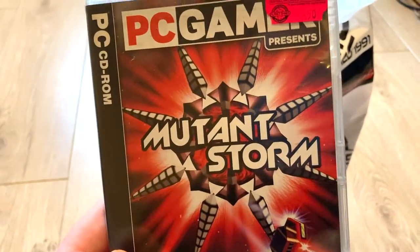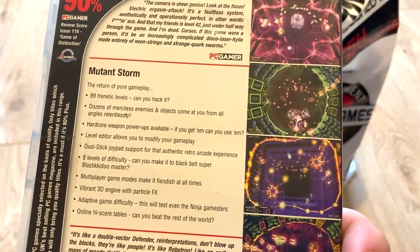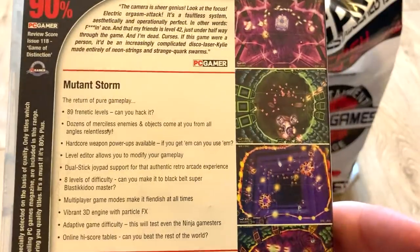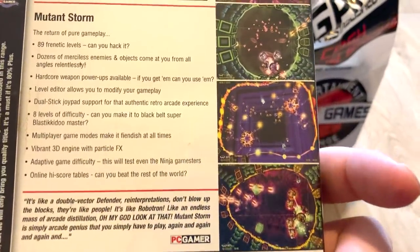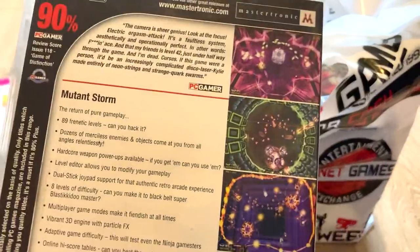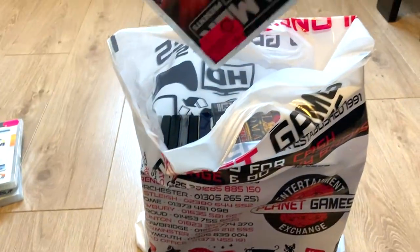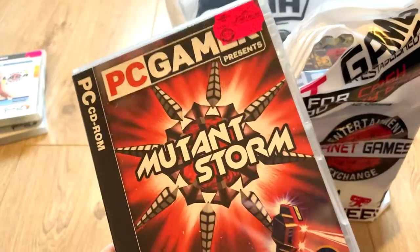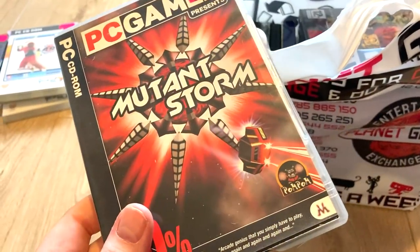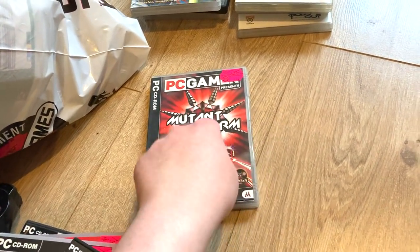Next is Mutant Storm — it's a PC Gamer game. It kind of looks like Geometry Wars crossed with Benson's hacking game on the Vita — that slave raccoon spin-off. I have a lot of knowledge of video games. It also looks like one of those old arcade games where you go round in a circle and shoot in front of you on a grid. Interesting — kind of a middle ground, not too interested but kind of interested.